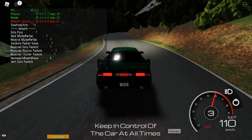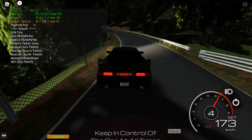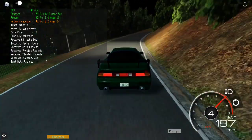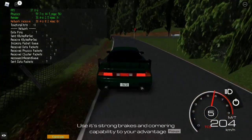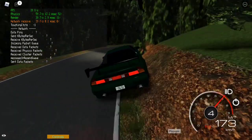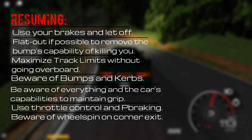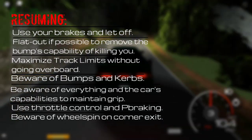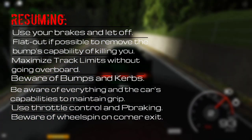To be actually fast on this map with this car, you need to be focused at all times, else it will slip away from your control and end up over the ledge. Because of the MR layout of this car, the amount of inclines this map has, and the narrow width of the road, it's actually one of the harder cars to get a really good time in on this map. However, use its strong brakes and cornering to your advantage, because that's the best part about the car. In summary: use your brakes hard, go flat out where possible, maximize the apex between corners, beware of bumps and curves, stay focused, use throttle control and the handbrake to slow down faster, and beware of full spins on corner exits.